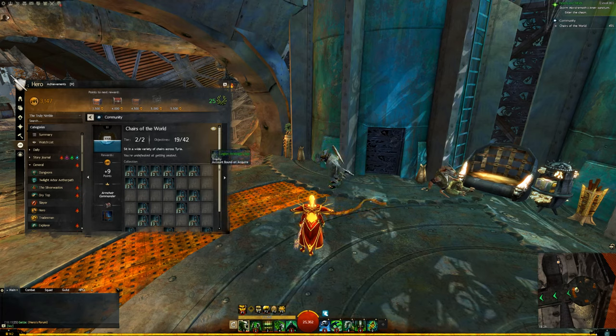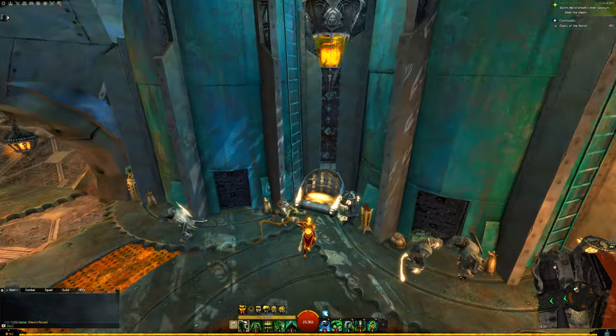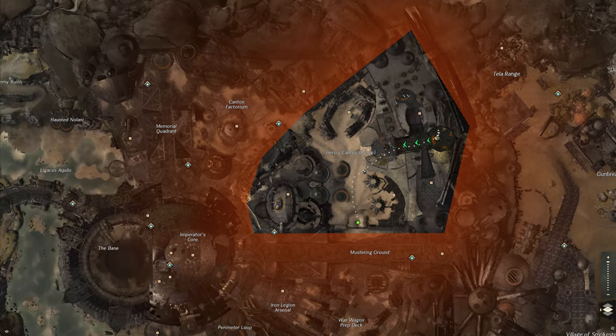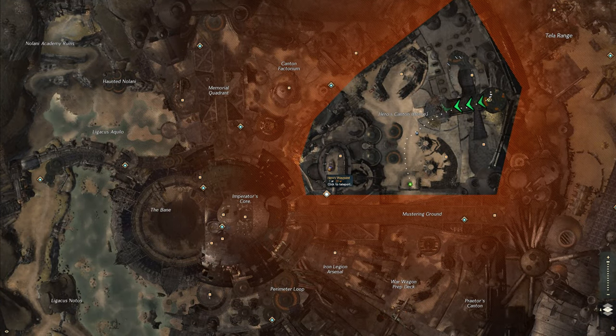Hello everyone. I'm going to show you how to find the Legion Strategic Chair collection item on the Chairs of the World Achievement Collection. I just showed you how to find the last chair. I'm inside the Charr Home Instance at the Black Citadel. Basically just get yourself to Hero's Waypoint and proceed east and through the gate and you're in there.